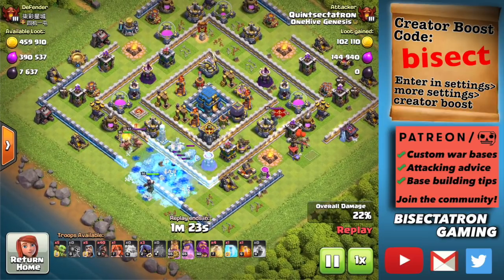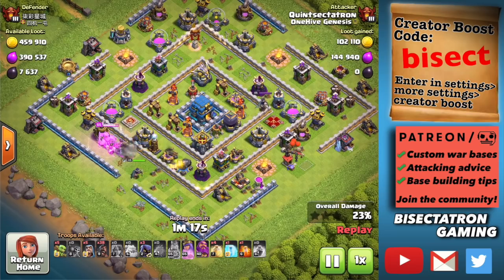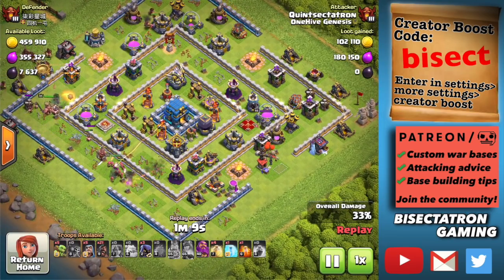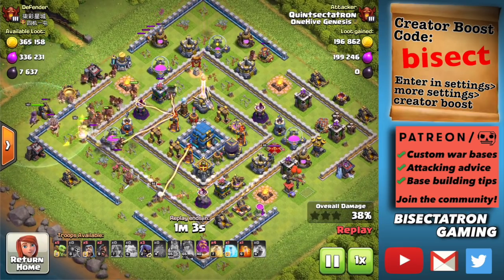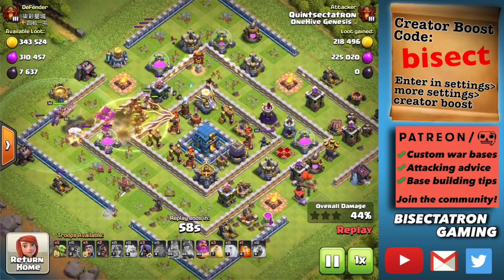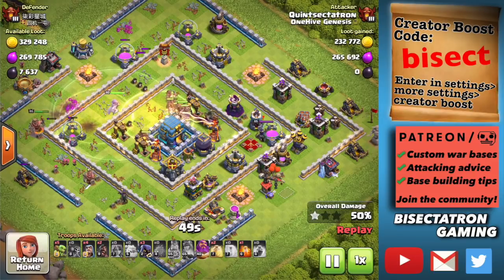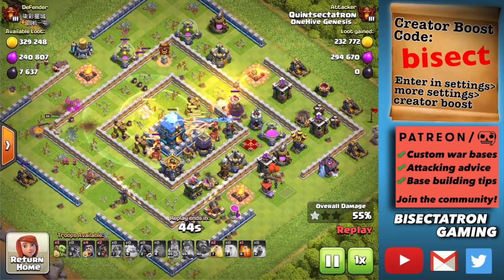Let's get into the details of this attack strategy. What I'm doing right here at Town Hall 12 is putting a Battle Blimp with some Yetis in a Rage to take out the top part of the base. I used my King and Queen to take out the bottom part. There was no CC troop, so I didn't have to poison anything. That makes the pathing narrow enough to send in these Hog Riders with four heals and a couple freezes. The Defensive Queen is over on the other side, so I'm going to deploy the Headhunters behind the Hog Riders.